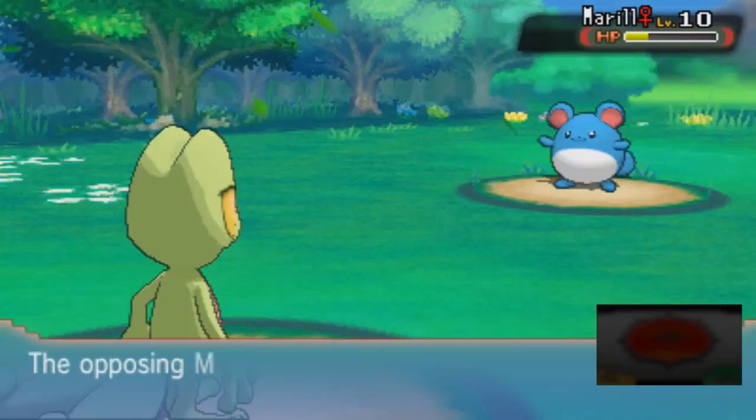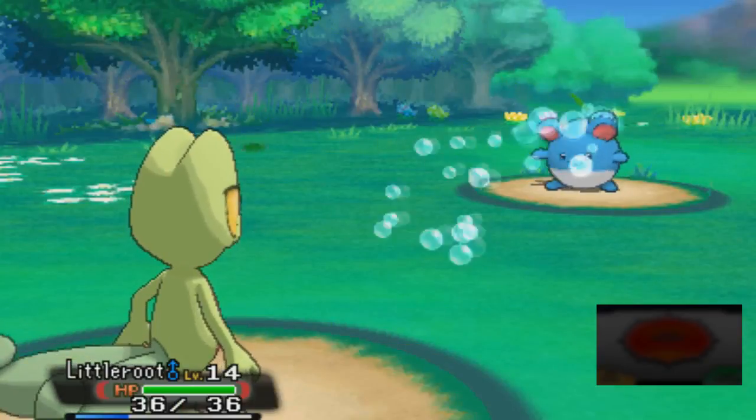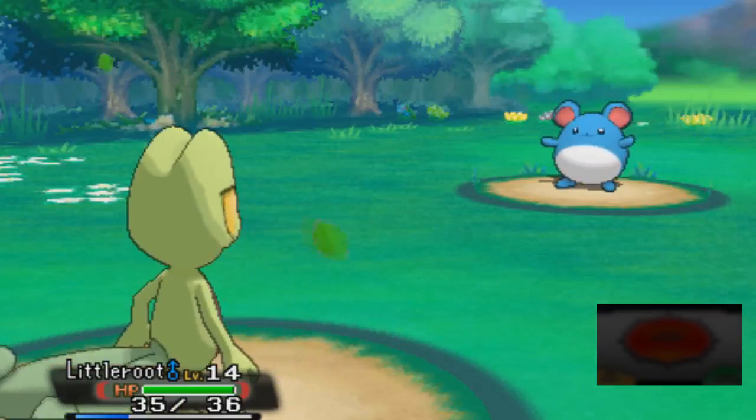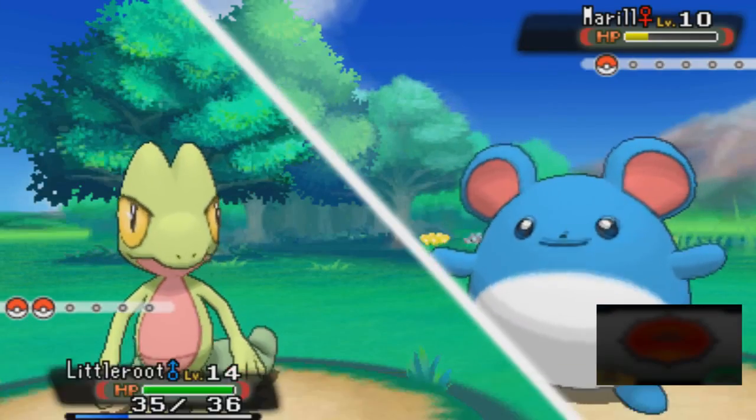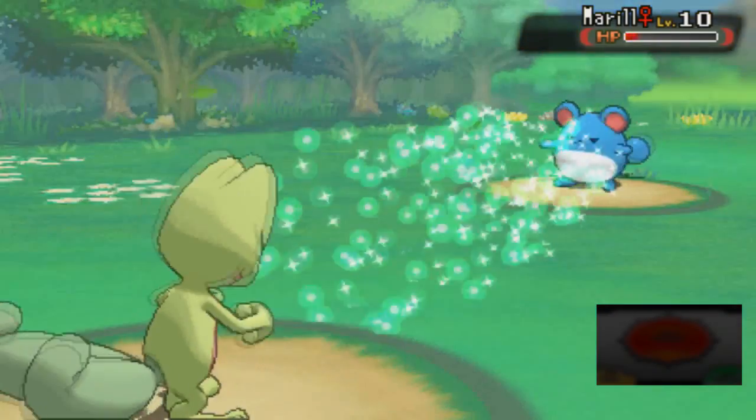Sorry about that, Merill. That damage - check that out. Merill used Bubble. That'll totally hurt me - it did 1 HP damage. Nice. This Merill's got some sweet skills.